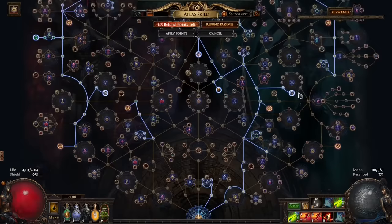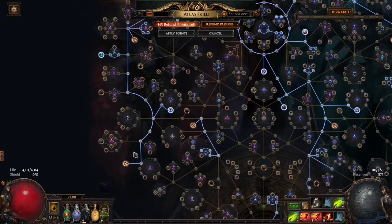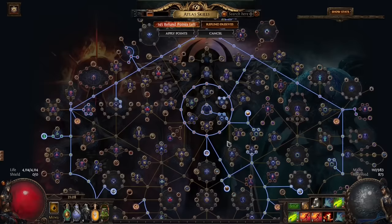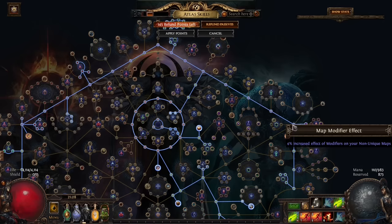Singular focus makes any non-cemetery map that drops become currency instead, which is nice since we only care about T7 cemeteries. Currently running perma-delirium — with the delirium sextant and endless delirium keystone, it just never goes away, essentially acting like a delirium orb. If you want to run a delirium orb instead, you can drop those two and run something else like Alva. One important thing: the increased effect of modifiers nodes are how we go from plus 2 proj to plus 3 proj. Getting those doubled from wandering path is really important — it's another core reason that running wandering path is so good.